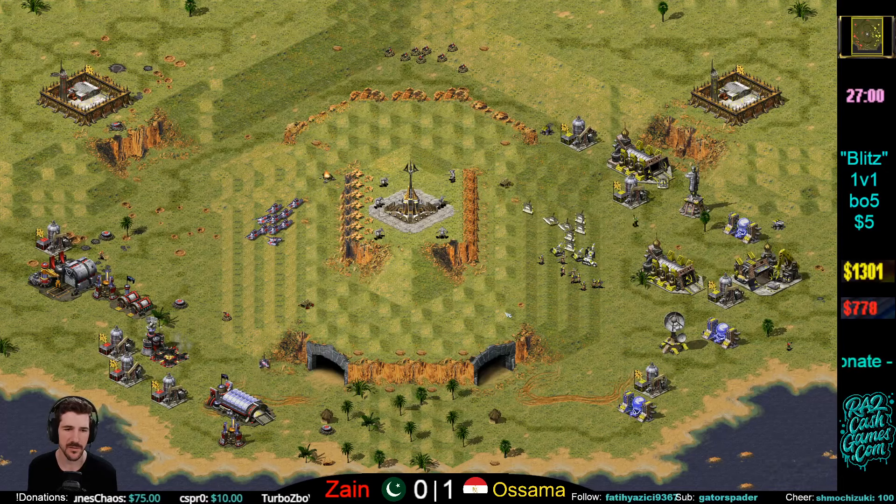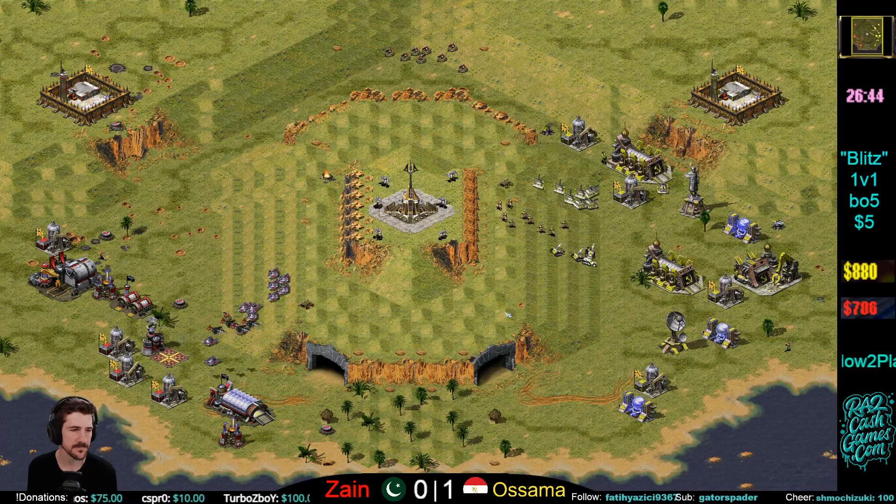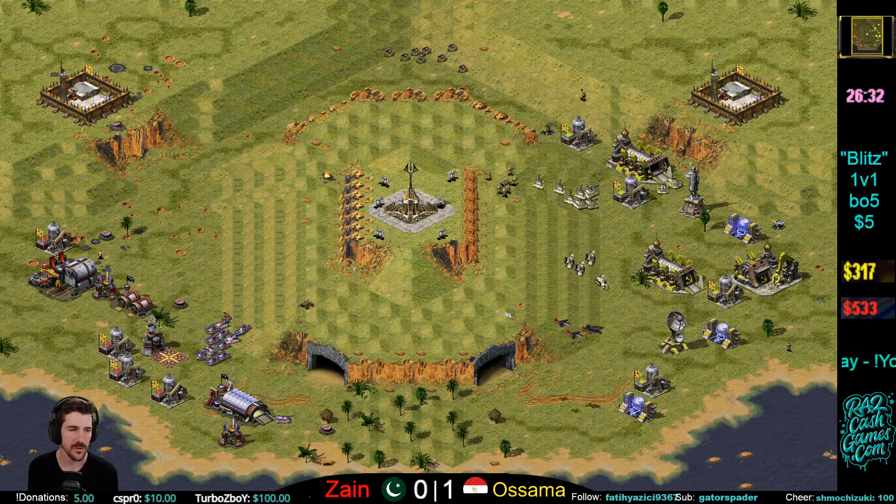Zane now out with a lot of Grizzlies. Now has his Eagles in the fight and some snipers to help counter the fodder. The airport is not indestructible.